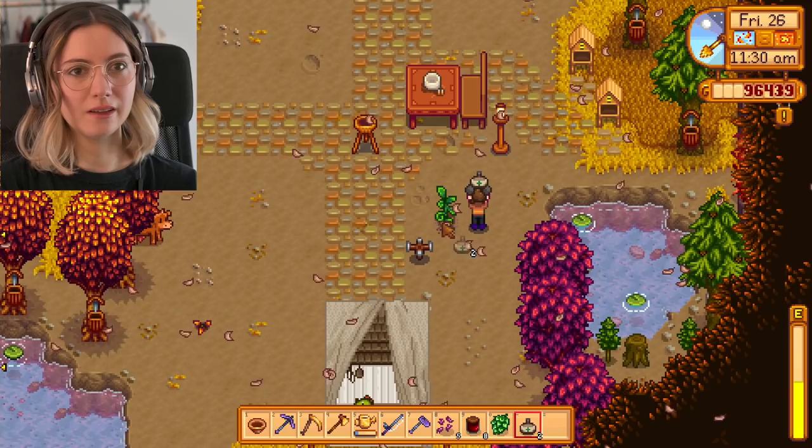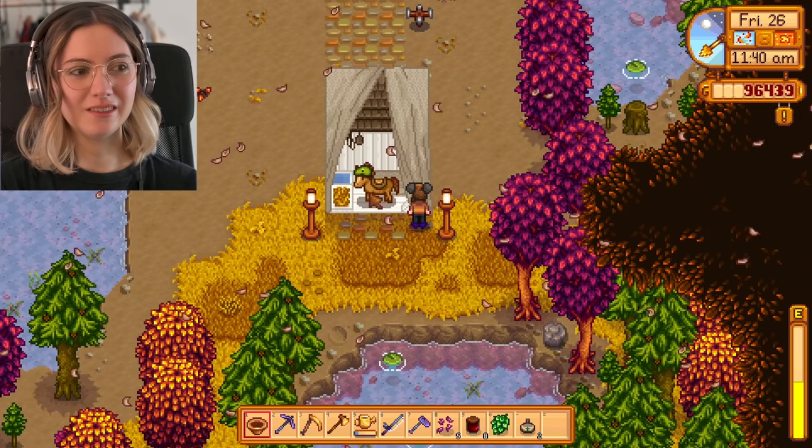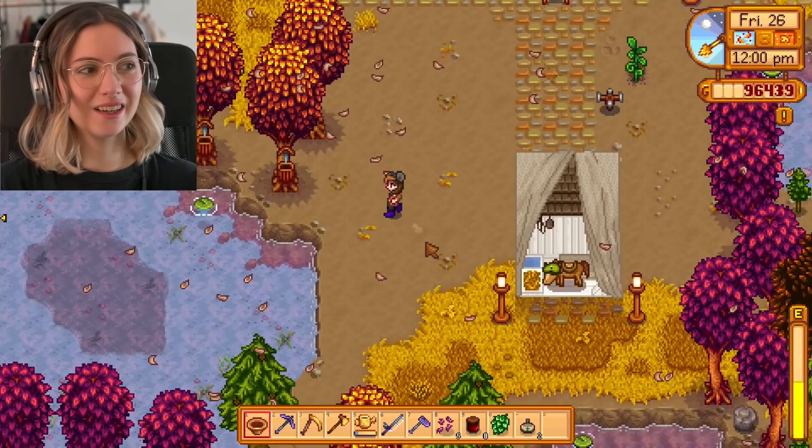I still have an ancient plant here and I'm not going to cut it down just yet — I'm waiting to get all the fruit from it. My horse here, August, is wearing a dinosaur heart hat. I didn't know you could put hats on your horse before, but I mis-clicked at some point and it happened and I'm really happy it happened.